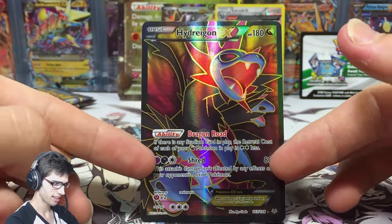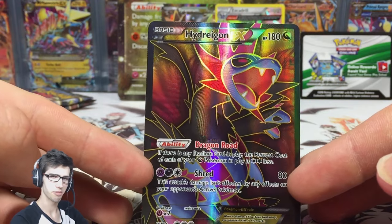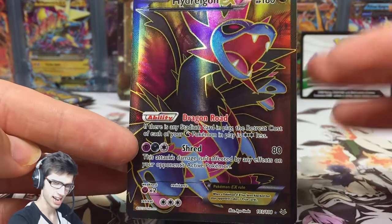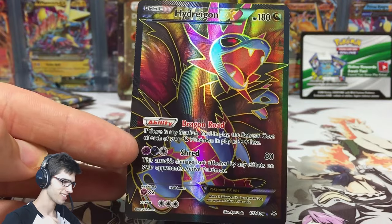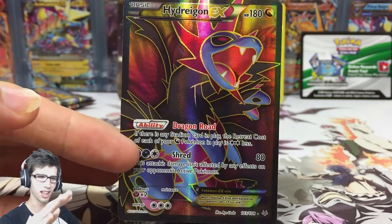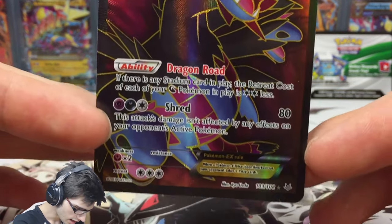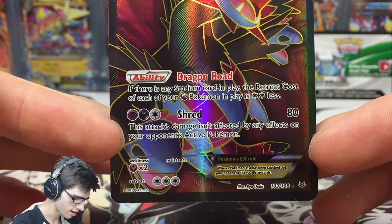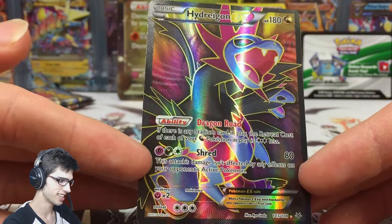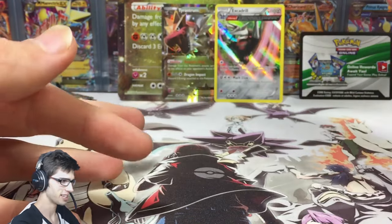The ultra rare in this pack is a Hydreigon EX full art — nice! I really wanted one of these. Hydreigon is definitely one of my favorite Pokemon purely based off looks. The three-headed dragon always hits me right in the heart. The color scheme too — blue with purple and black — is just awesome. Hydreigon EX has 180 HP, the ability Dragon Road, and the attack Shred. What a pretty-looking card! Definitely getting featured up on the back wall. Let me know in the comments what you think.